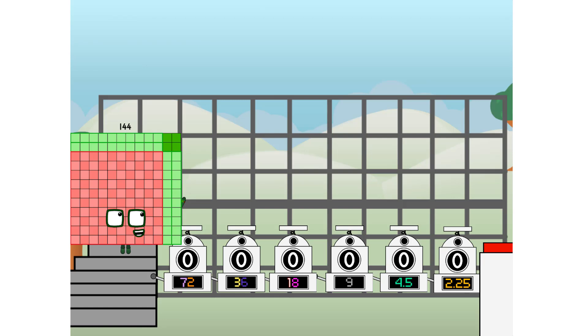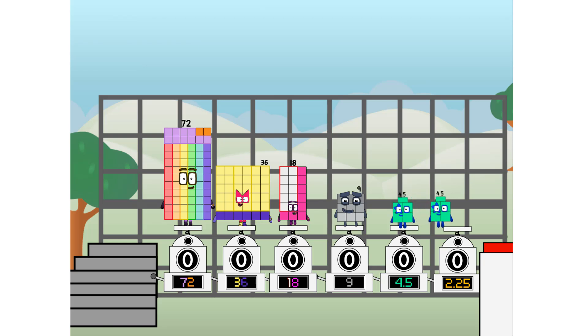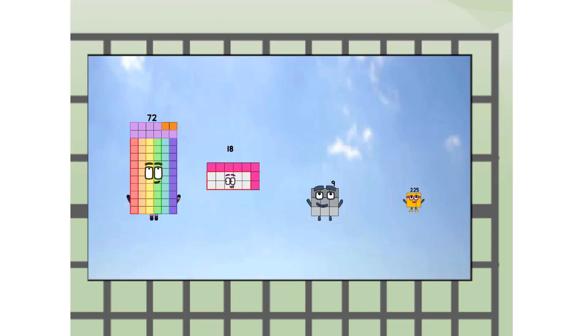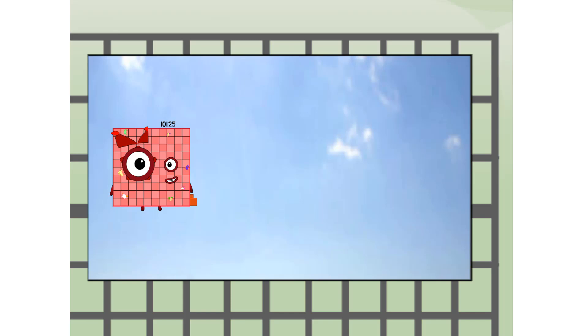First, I split in two: 72, and 36, and 18, and 9, and 4 and a half, and two and a quarter, and one more to press the big red button. Then you choose who's going up: one of me, and none of me, and one of me, and one of me, and none of me, and one of me — and fire! One hundred and one and a quarter, way up high!